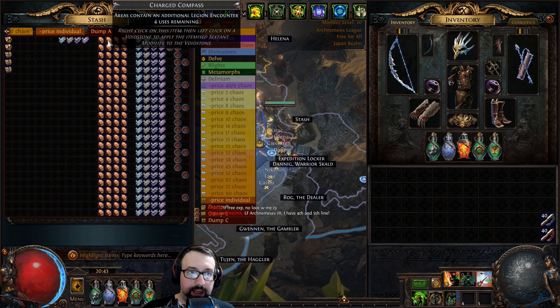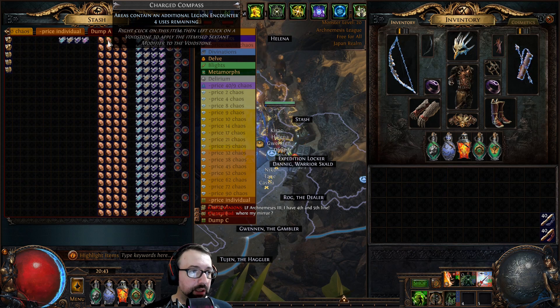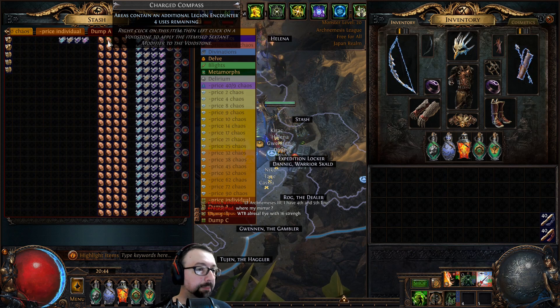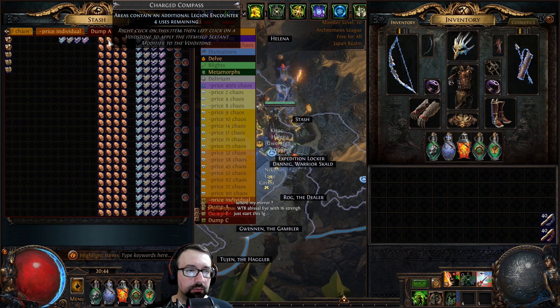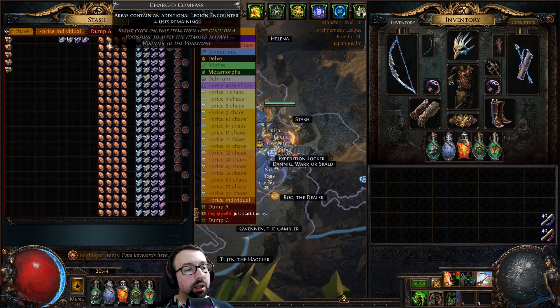I have not done a video with legion yet. There's been one main reason: you basically need to run this sextant right here. A legion scarab gives only one legion unless you do winged legion scarab — nobody's doing that because it's very expensive and you can't possibly sustain buying it in bulk easily. So I've always been running strongbox: the 500% increased quantity of items, corrupt and rare, plus two or three strongboxes, because I'm going super hard on the strongboxes.